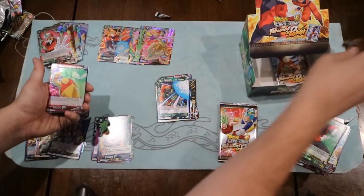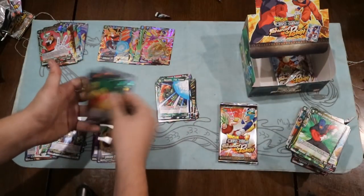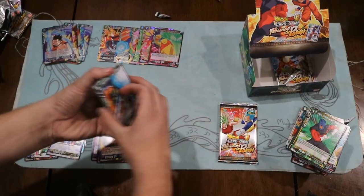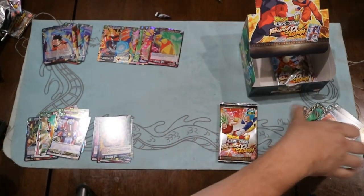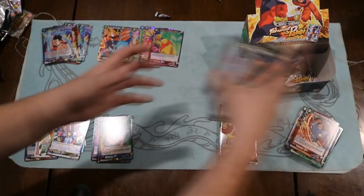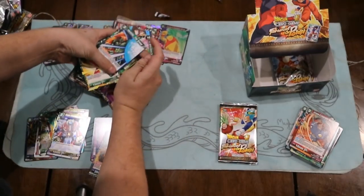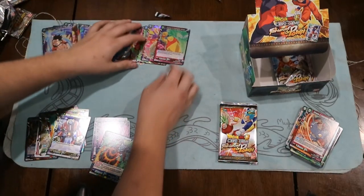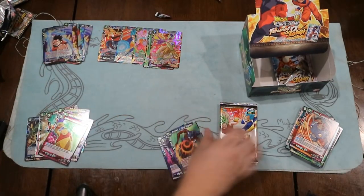Universe 7 Combination of Atomic - foil. And another Result of Training - Goku. Oh, Gohan, sorry. Let me just clean this up a little. Get the foil down here.